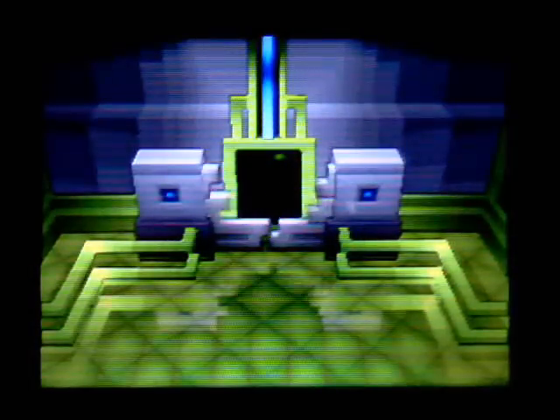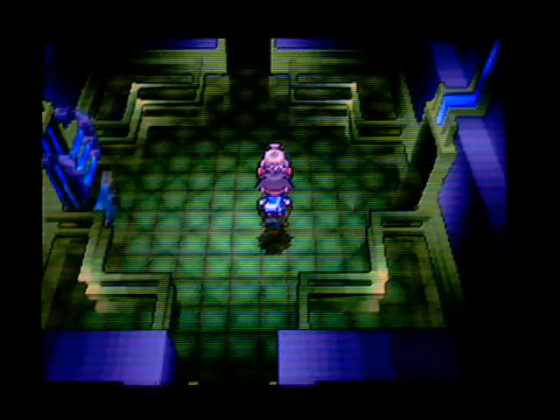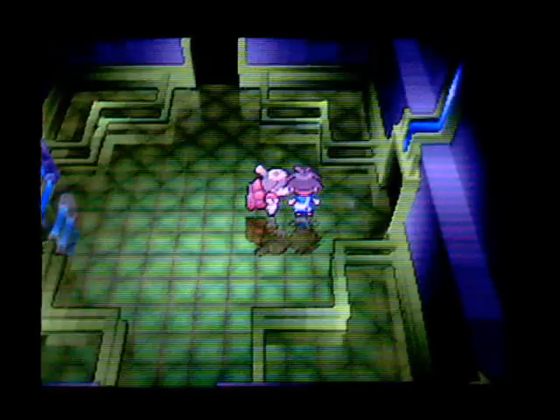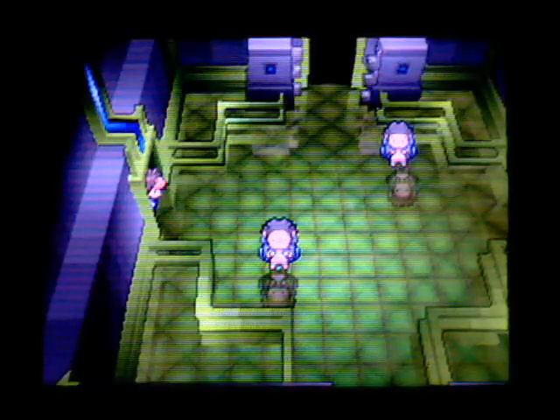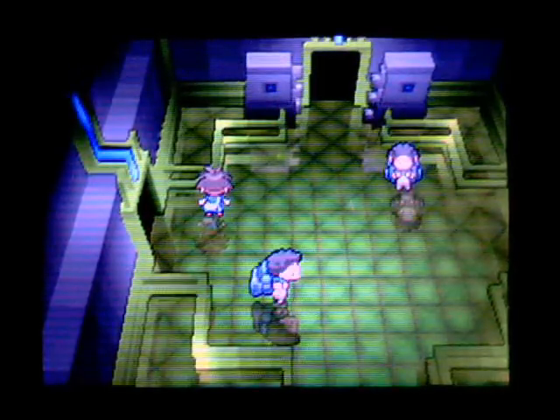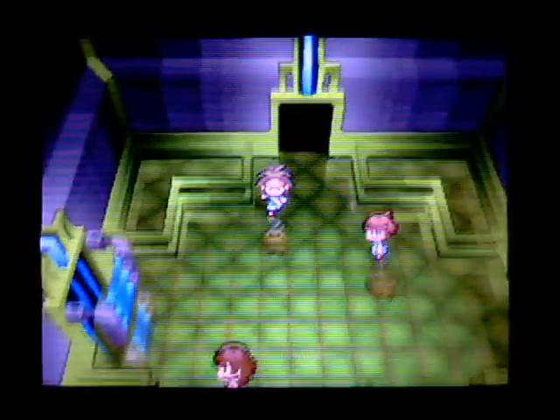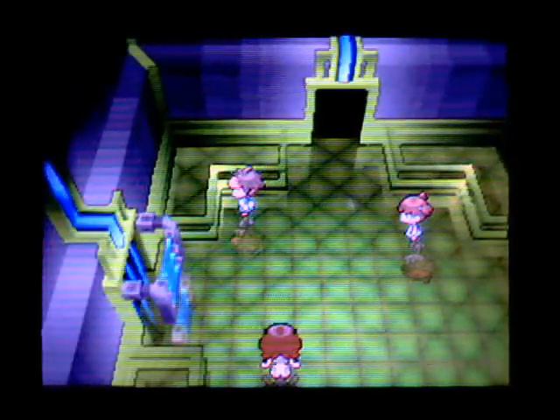I don't know where the gate is, though. She'll point me in the rough direction — to the northeast. I want to find a doctor on the way, just in case the boss trainer turns out to be really tough. The gate's right here, but I want to find a doctor. There's usually at least one doctor on every floor.